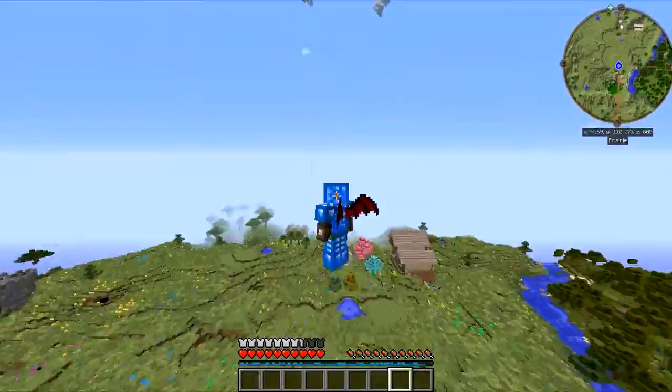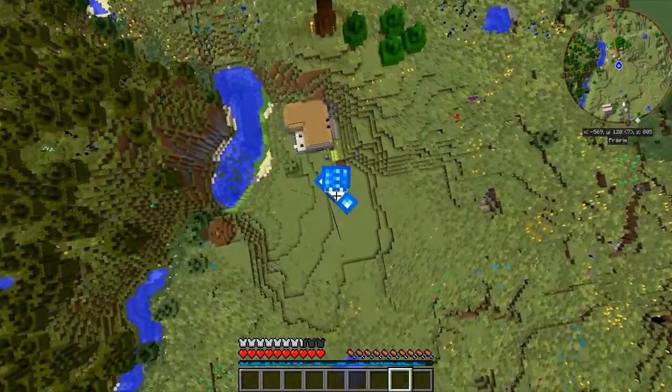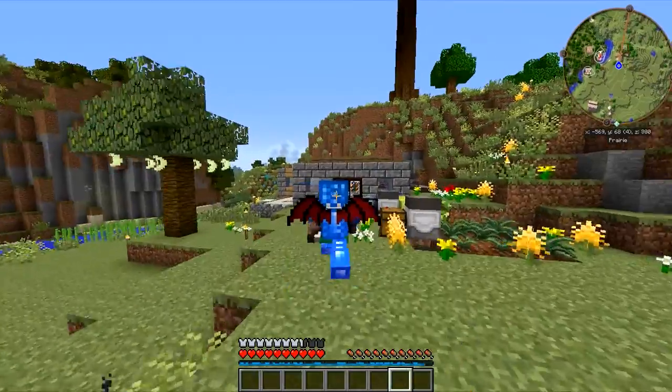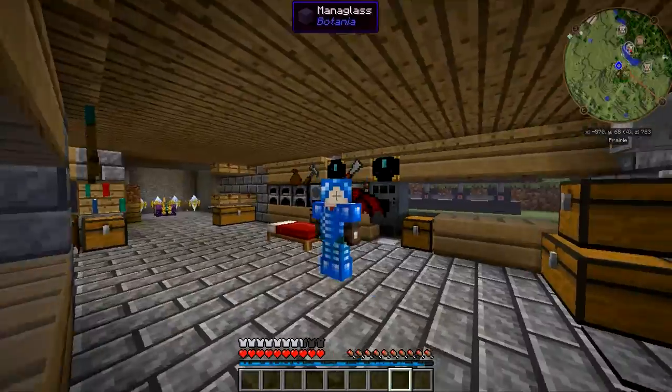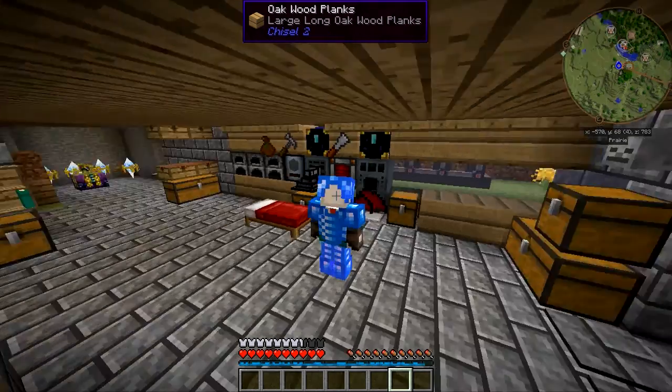They give you creative mode flight. I'm in TeamSpeak with other people and what's awesome about creative mode flight is no fall damage. I'm gonna have a little fly around and see if I can find a place to call home. I'll be right back with you guys in a few moments.